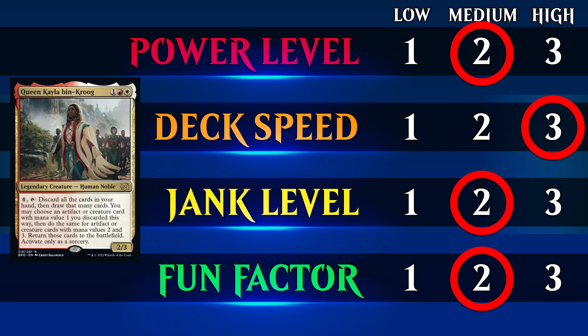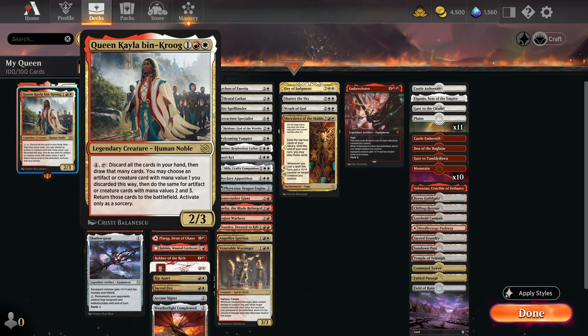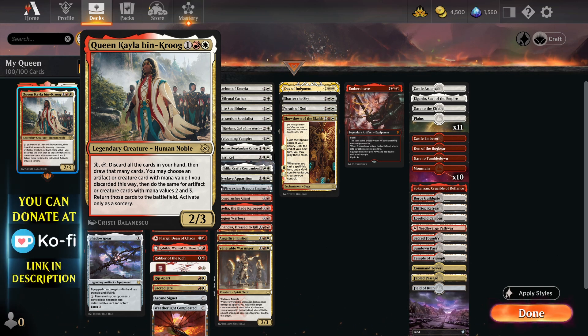I think this is one of the most hyped White-Red Commanders in a while. She's just pretty incredible, to be honest. She's a 3-mana 2/3, which isn't that special, but then she has an ability which costs 4 and tap: discard your hand and then draw that many cards. After that, you may choose an artifact or creature card with mana value 1, 2, and then 3, and put those onto the battlefield. Pretty ridiculous, and I'm pretty sure there's a way to abuse her.